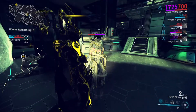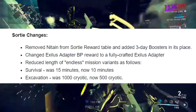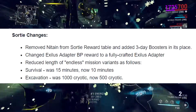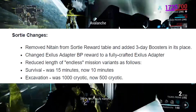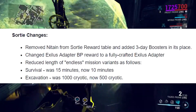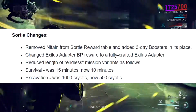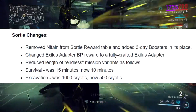Sortie changes: they removed Nitain from the sortie reward table and added a three-day booster in its place. Nitain isn't that easy to get and doing it in alerts isn't very useful. A three-day booster is decent — if I get them once or twice a week, that's pretty good, even if I'm not totally sure about the change.